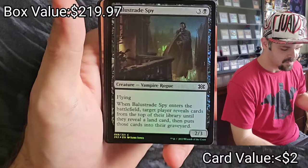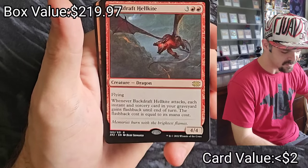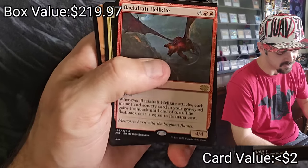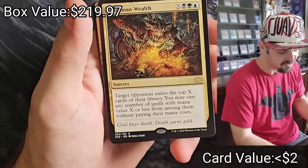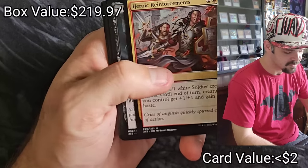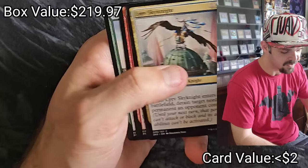Biogenic Upgrade, the Spy, Backdraft Hellkite — whenever this guy attacks, each instant and sorcery card in your graveyard gains flashback until end of turn, flashback cost equals its mana cost. Villainous Wealth, Inquisition of Kozilek with nice art, Heroic Reinforcements, Impaired Rights, Sensor Splicer, Strands of Undeath, Thrive.